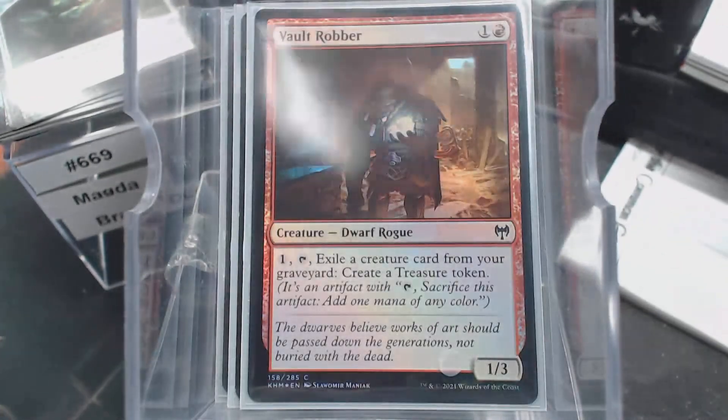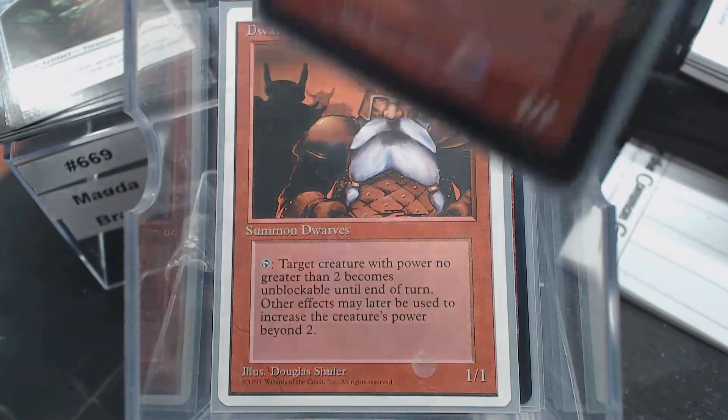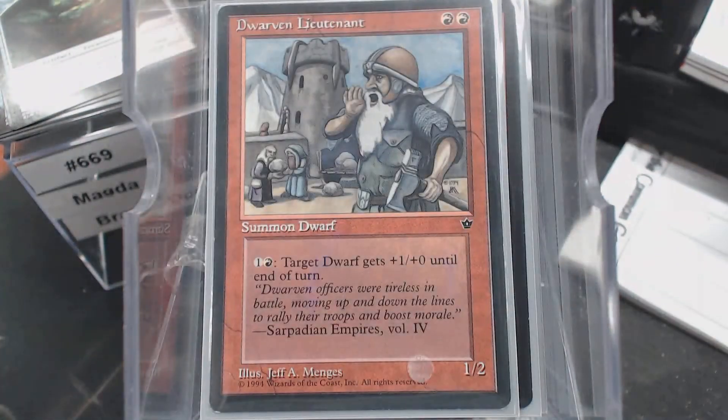Vault Robber, Axe Guard Cavalry, Dwarven Warriors — another dwarf that taps, one of the original dwarves. Enslaved Dwarf, Dwarven Grunt, Dwarven Nomad — we're tapping again. Dwarven Lieutenant — this has only had one printing. Is this a 27-cent card? I don't know. All I know is this is the only printing it's had and it's Fallen Empires, so it stands to reason that it is.